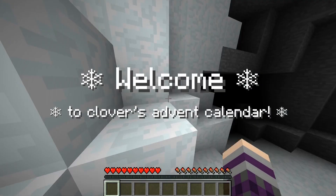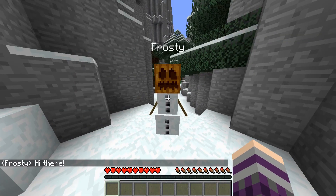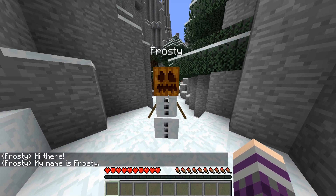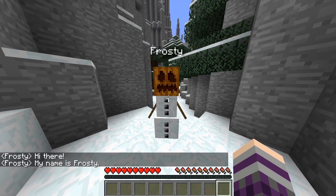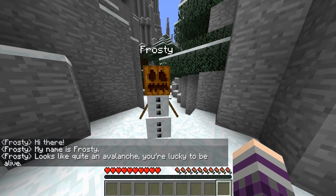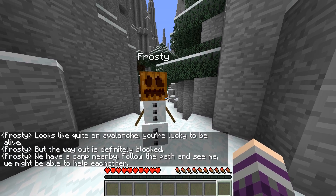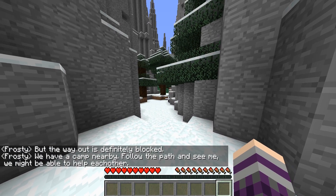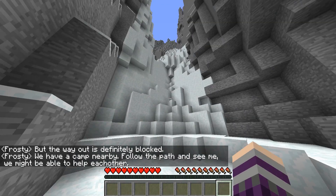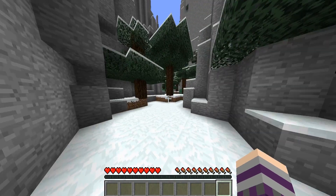Welcome! Whoa. Frosty! Frosty the snowman? Hi there. My name is Frosty. Hi, Frosty. Looks like quite an avalanche — you're lucky to be alive. But the way was definitely blocked. We have a camp nearby. Follow the path and see me. We might be able to help each other out. All right. What was I doing? Was I climbing a mountain? What the heck?